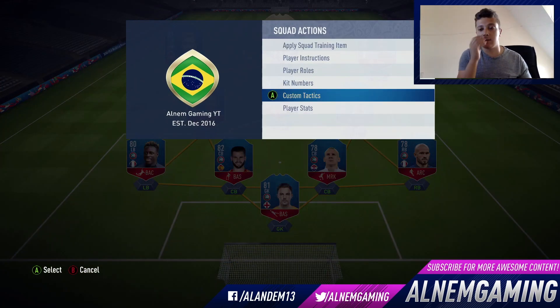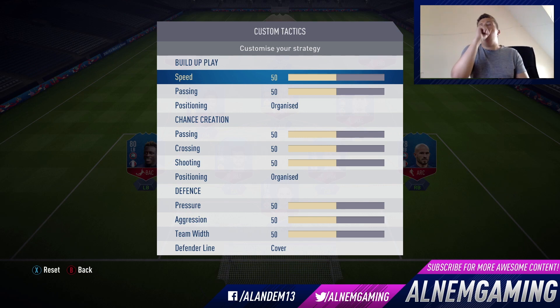Those are the player instructions. Let's get on to the custom tactics, which is the main reason you're here. Speed is quite an important factor — it decides how quickly you play. The quicker you play, the more speed you want. The 4-3-3 isn't really a tiki-taka formation; it's about getting the ball out wide, holding possession, and looking for that run. So I'm keeping speed around 63, similar to my other formations.